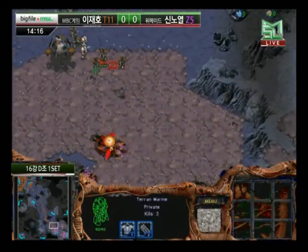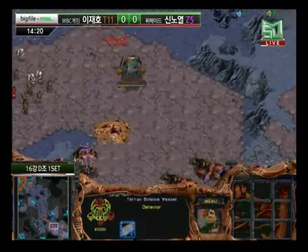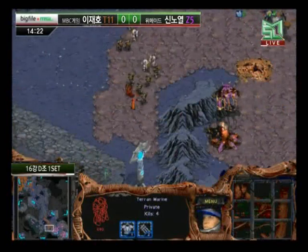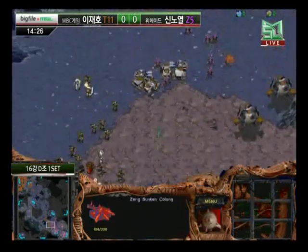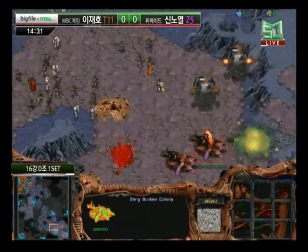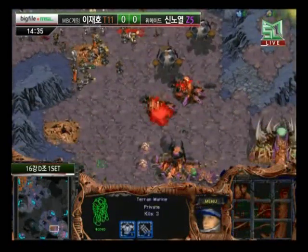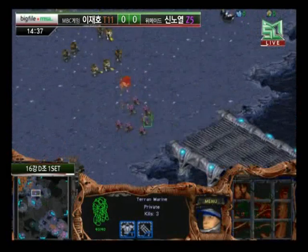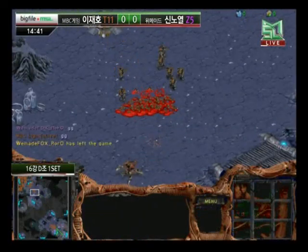Light now pressuring this natural expansion. Roro hasn't even got his third base up. Light with a very, very large force — science vessels at the front. The Sunken Colony is actually split fairly nicely, but I just don't see a way for Roro to get back into this game. Rather than defending at the front, he has a few of those forces running, hoping to close Light in and do some damage there. But Light has way too many forces at the front and has bunkers. Finally Roro GGs.